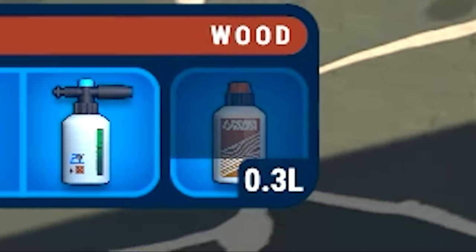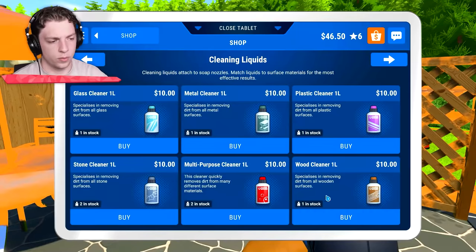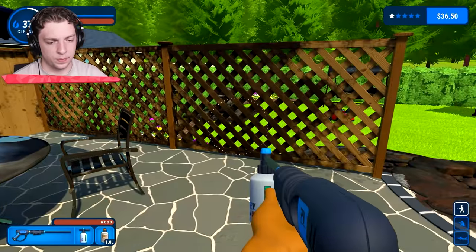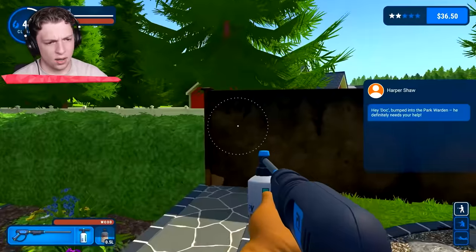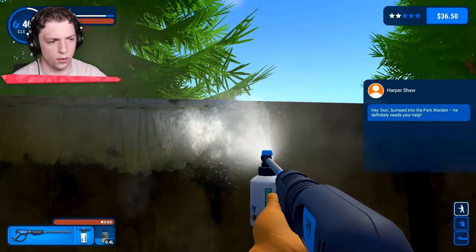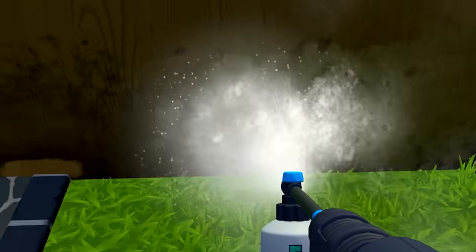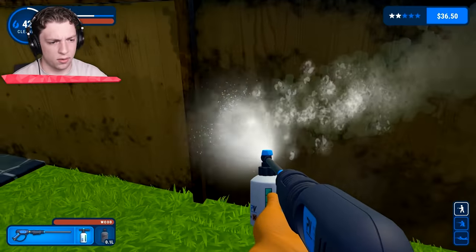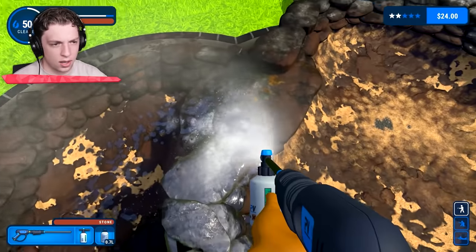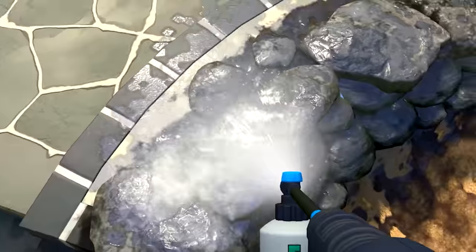We're almost nearly out - I think we might need to buy another one. Out of wood cleaner, but it did such a good job. Let's try this wall - this is all of the wood cleaner we've got left anyway. That's one panel and we're pretty much done. Clean stone - it's like a whole different color. Let's get all the outside or as much as possible. Out of stone cleaner - I'm just going to buy more.